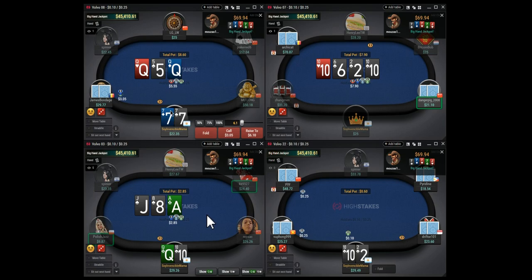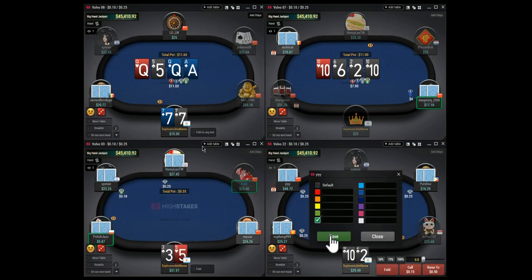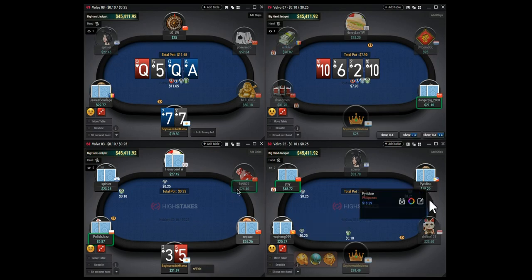On table one with the pocket sevens, the small blind c-bets a little more than half pot and this is gonna be a continuing - so we call. The ace is not a good turn for us because our hand has a lot less value and he hits that ace a lot, so for the most part we're gonna be folding if he c-bets here.